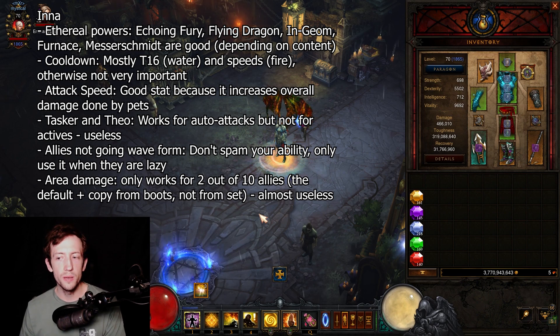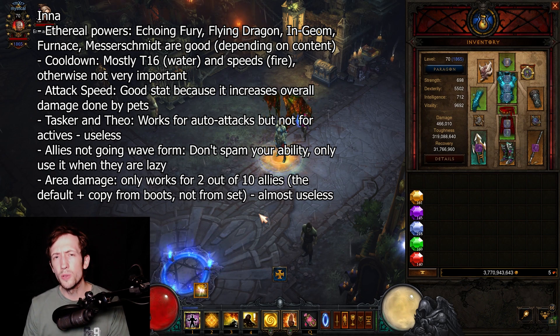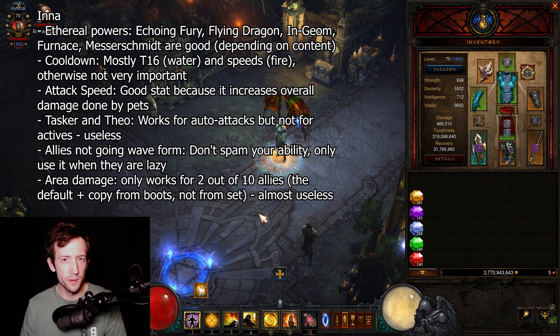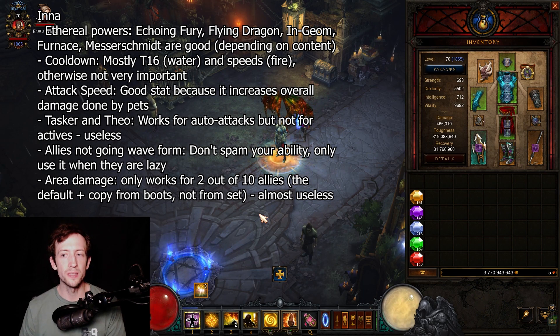For Fire pushing you usually have Convention of Elements and don't really need any cooldown whatsoever. The same goes for higher speedruns or pushing with Water — those setups don't need a lot of cooldown because you just don't have to press your button so often. Attack speed, however, is always a good stat. When you're not stacking cooldown, attack speed is the way to go because it scales the damage of your Mystic Ally abilities. Tasker and Theo is really bad — it only increases their base attack speed and gives nothing to the active abilities.